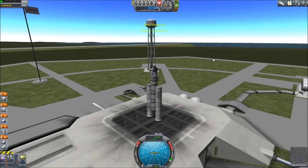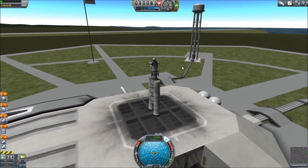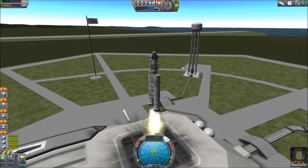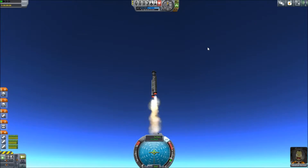Okay, here we are. We've got Jebediah Kerman - we haven't killed him yet. So we will stick on the SAS. We'll not throttle up necessarily, because these engines might be enough. So we will fire. And there we go. Let's try and cut the middle engine and we are still accelerating, so that's a good thing. We're going quite fast actually - we may have put a little bit too much into it. We're going at nearly 2G.